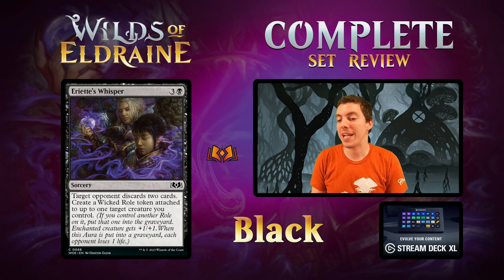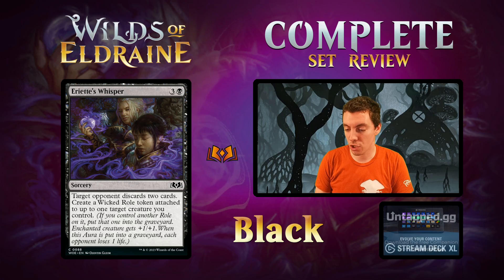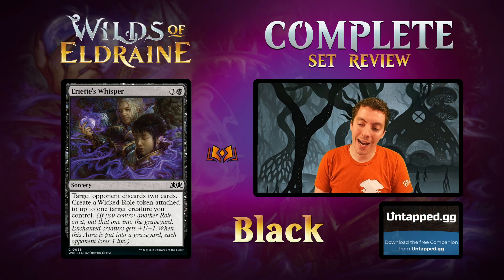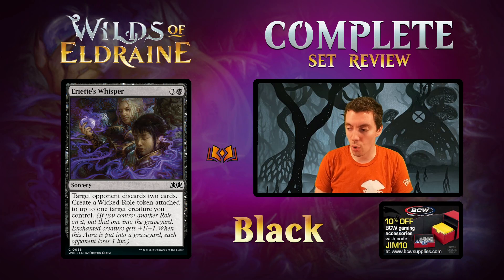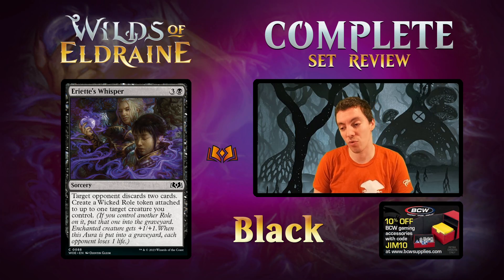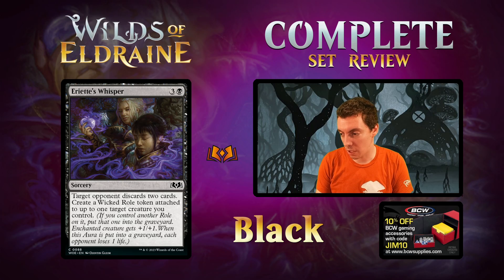Oret's Whisper — 4-mana Sorcery, Mind Rot plus make a Wicked Role token. This is a really fringe limited card. It does make a token but does not trigger Celebration. 4 mana for a Mind Rot is pretty bad. Very, very fringe limited card.